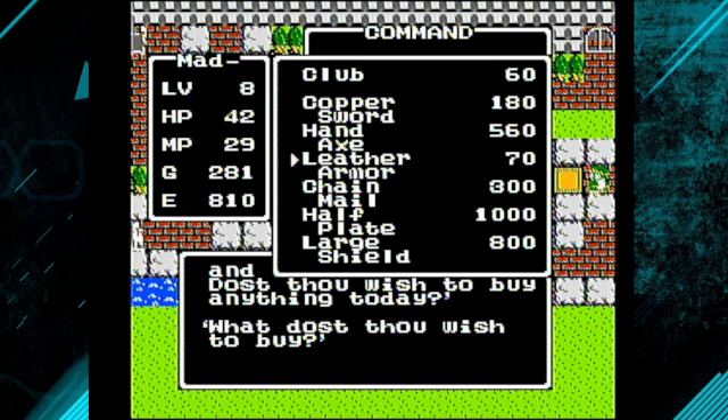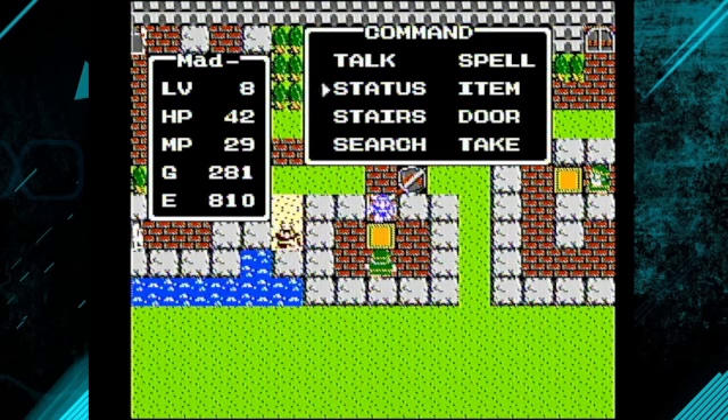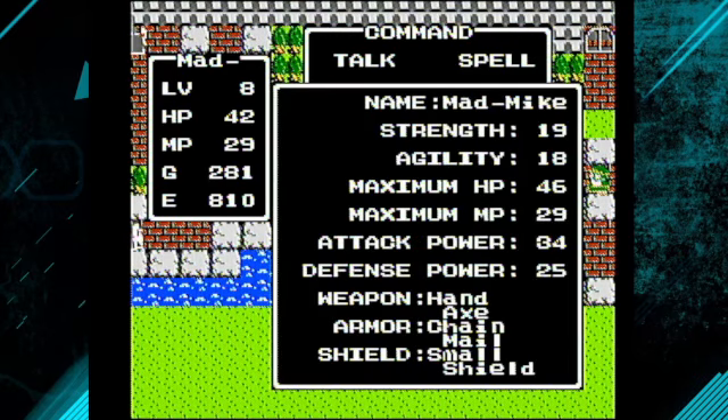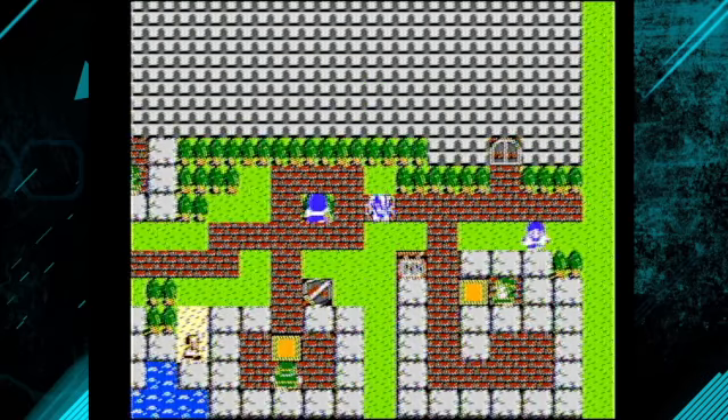What's he got? Let's go with chain mail, half plate, and a large shield. Let's look at our status — we have a small shield and chainmail. Let's work towards that large shield, why don't we?